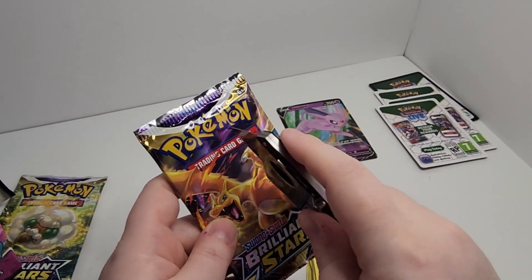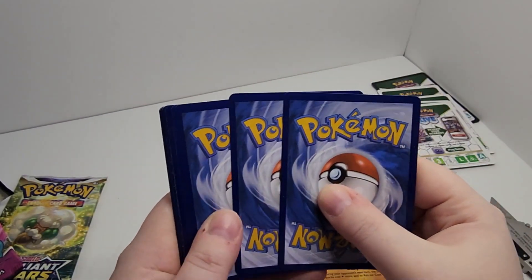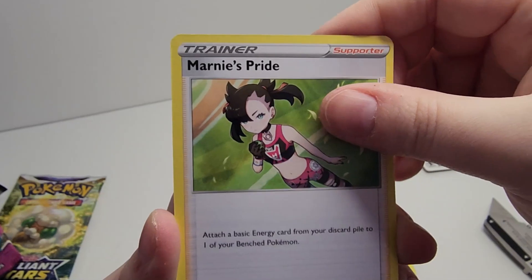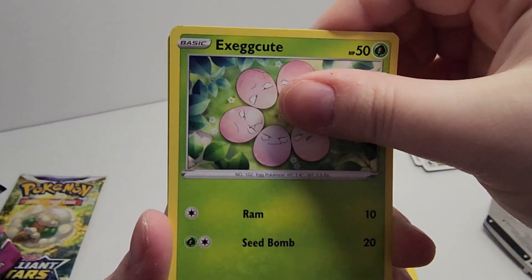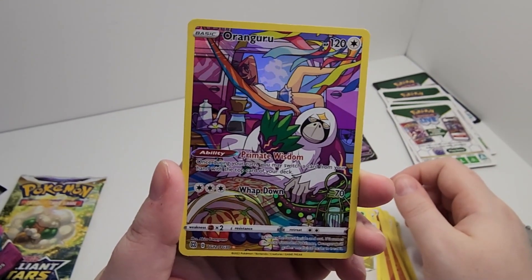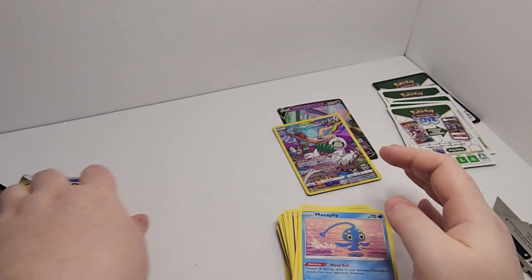All right, moving on to Brilliant Stars. Gotta make sure the code isn't facing upward. Four to the front. Let's see what you got. Team Yell's Cheer — Team Yell has to be, like, the dumbest team I've seen so far in Pokemon. Duskull, Farfetch'd, Execute, Grimer, Bidoof. Oh! Rangaroo — it's a full art card, but I do not like monkeys. Blah! And Mampy. But, you know what? Full art card — sure, I'll take it.